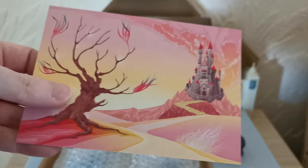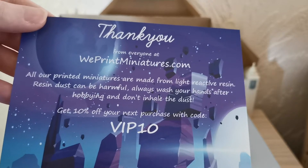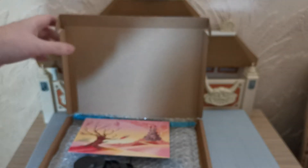This is a lovely little card that they've given as well - a little postcard. It says thank you from Weeprint Miniatures, and you can get 10% off with your next code with VIP10. If only I'd known about that beforehand, I could have saved myself some money. But whatever. So that is the first box, which is very, very nice.